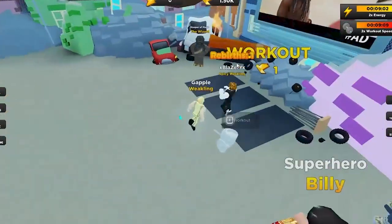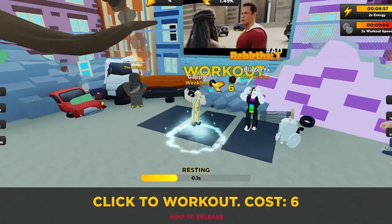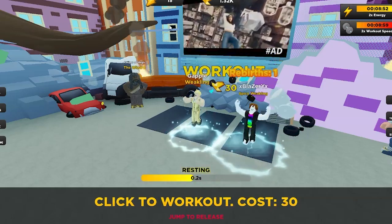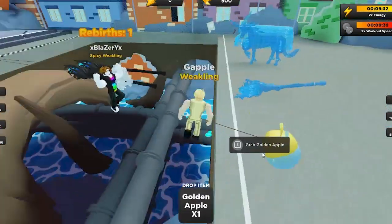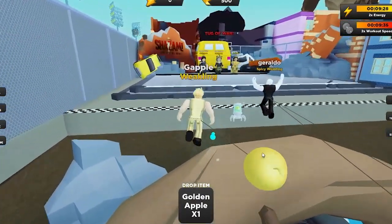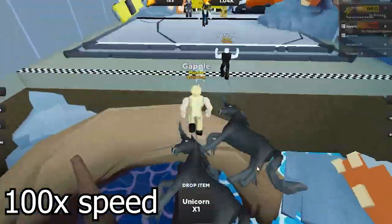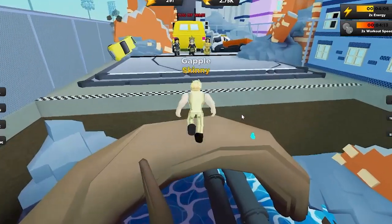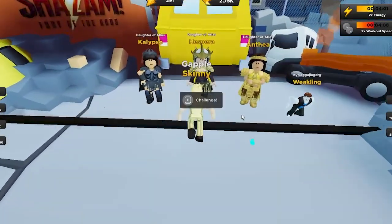Basically, you just have to drag those over to the other side and then you have to work out — you just spam click here and eventually you will get enough of these little lightning bolts up here to get the UGC item, which I am so excited to get. I'm just gonna do this for a bit and fast forward it to when I get the item. And that should be good enough. Let's go ahead and head on over here and do the little task we need to do, because it's honestly pretty easy.